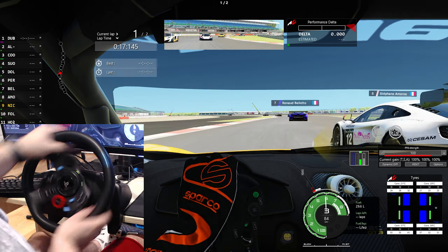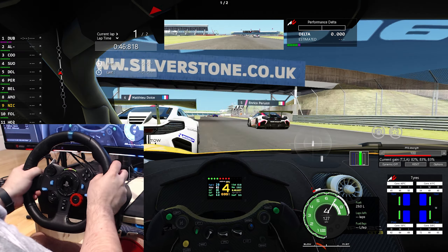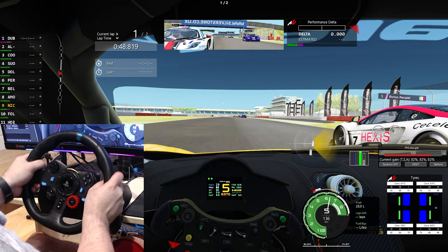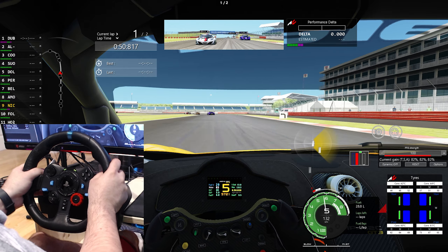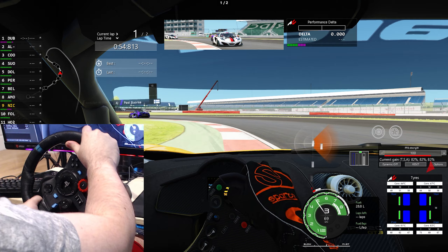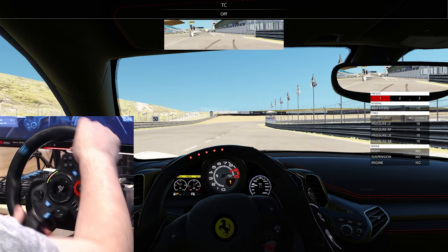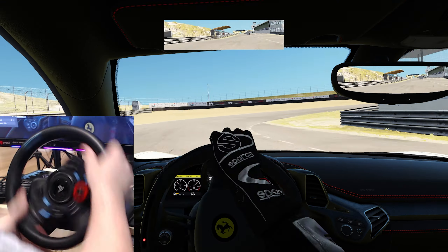The wheel is enjoyable to race with, enjoyable to drift with, and enjoyable to cruise around in your game of choice. Different games have different force feedback settings, and in some games if you turn the force feedback all the way to 100% you will get a workout. The force feedback strength is more than adequate.